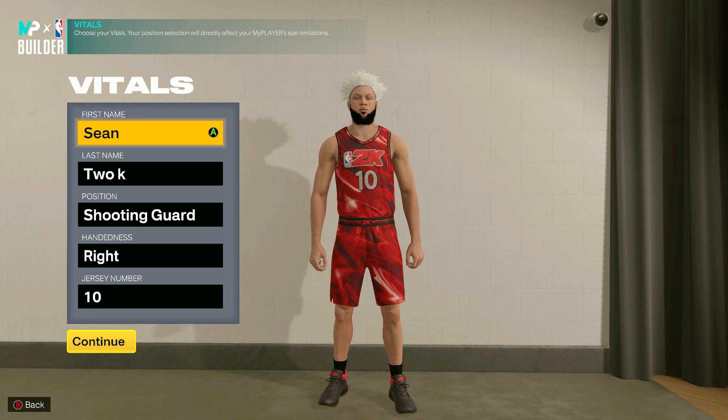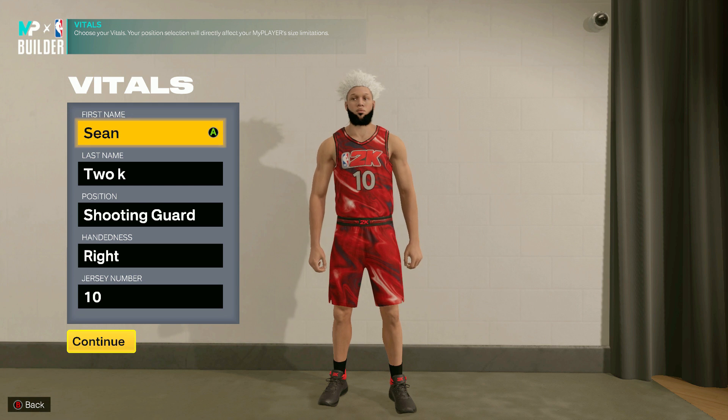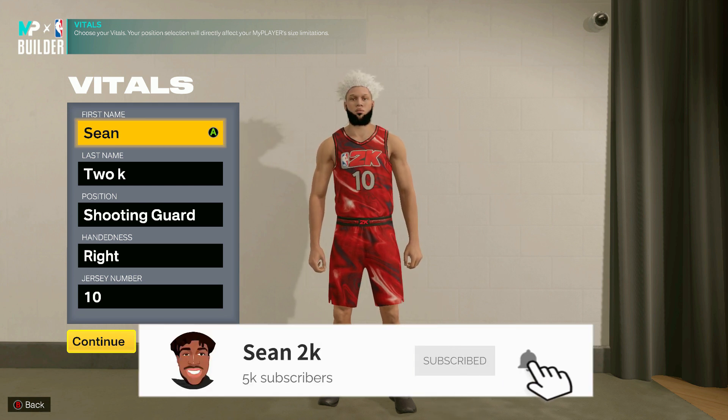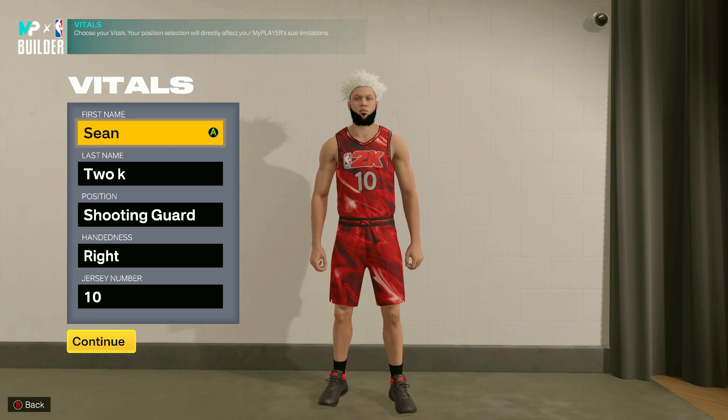Hey, what is good y'all? It is 2K23 and this is my first video of NBA 2K23. Y'all see the title of this video — I just went in the MyPlayer Builder and found a demigod guard build. This might be one of the best guard builds so far in the game. Later today I will be streaming, so make sure to turn on post notifications, and if you're not subscribed, make sure to subscribe because we're gonna be going crazy all year.